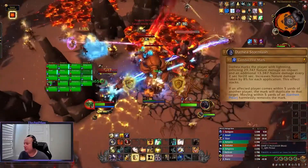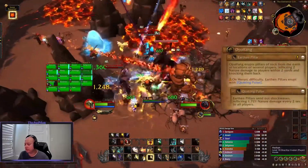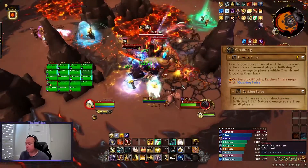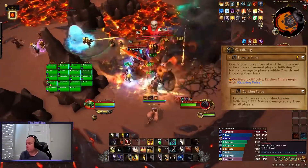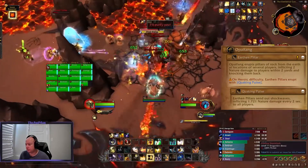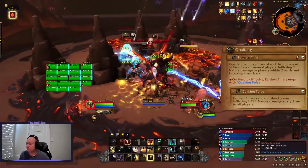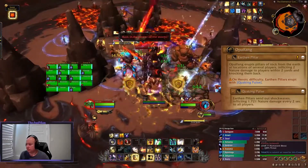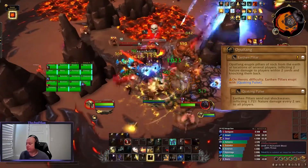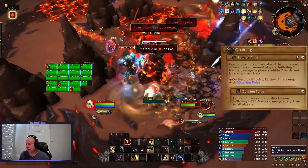Fortunately, this debuff can be cleared by interacting with the next major ability. Opal Fang casts Earthen Pillar, which causes Pillars of Rock to erupt out of the ground. If you have the Conductive Mark and you run it to the pillar, it grounds out the debuff and removes it from you. We tried stacking everyone on these pillars before the debuff went out, but the debuff spread to other stacked players faster than it would ground out, so this is not a viable option. You'll need to keep your raid spread, and the members who get the debuff have to bring it to the pillar without running it over anyone else.